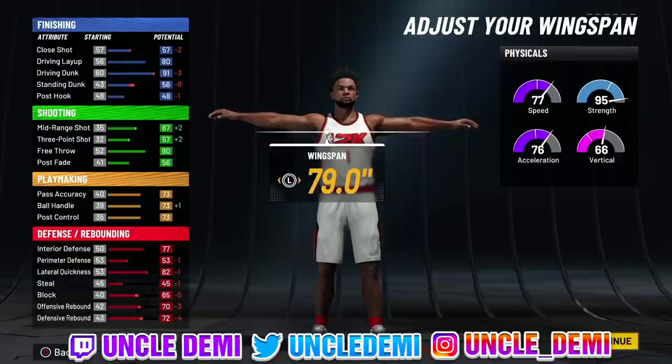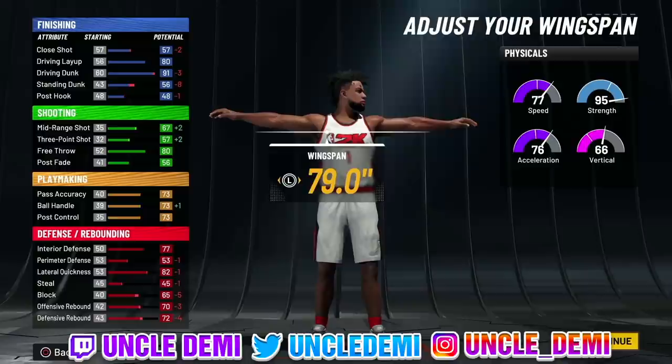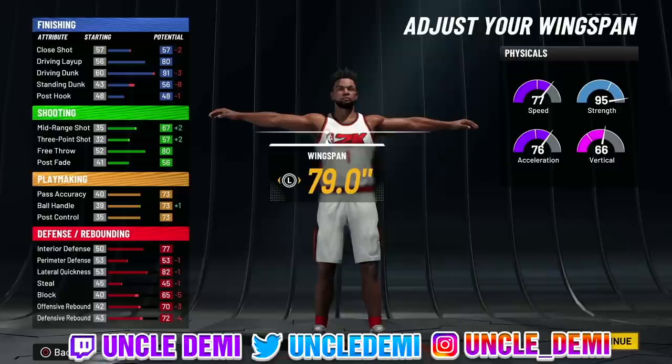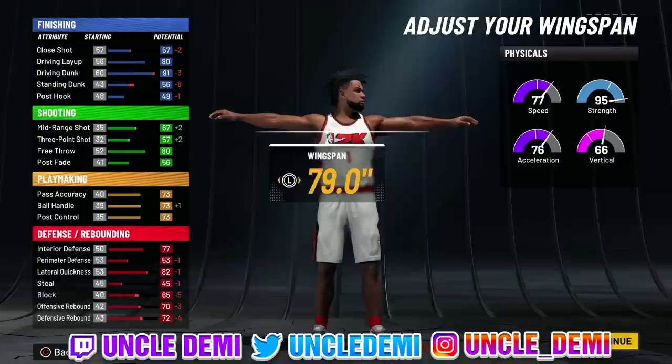You get a plus eight to your physicals from 2K22 current gen, plus four more from reaching 95 to 99 overall, and then an additional plus four by doing one of three things. Option A: become a starter in MyCareer, sim out the rest of the season, play every playoff game, win the championship, and earn the Gym Rat badge. Option B: go to the park, enter the Gatorade facility, talk to the guy at the entrance — he'll give you a quest to hit level 40 in Season 1 and you get the Gym Rat badge. Or Option C, which a lot of people do: every seven days, get a plus four on the workouts until you hit level 40.